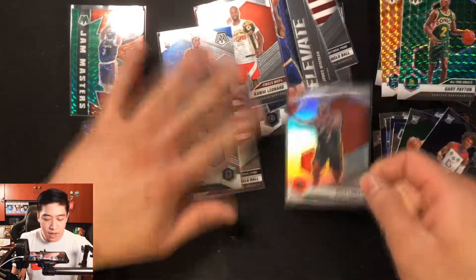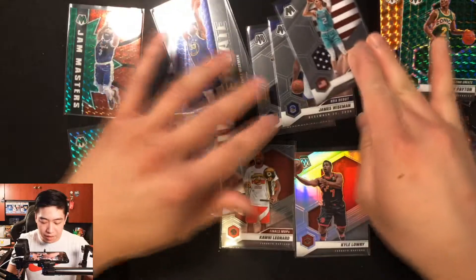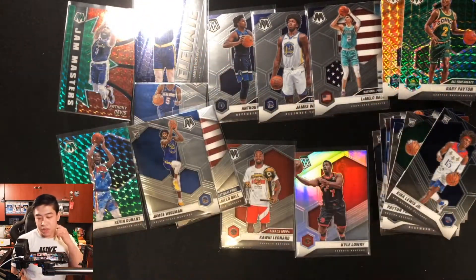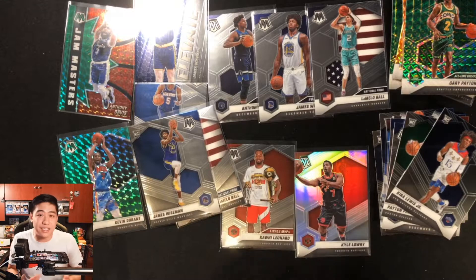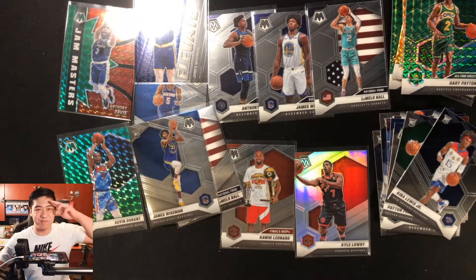Our true silver was Kyle Lowry, plus Kawhi Leonard insert, LaMelo Ball and James Wiseman and Anthony Edwards NBA Debuts, and the National Pride inserts — that's what we pulled today. We opened three products overall. Let me know in the comments if you've opened Mosaic and what you pulled. Thanks so much for watching, always stay hype and I'll catch you guys soon — peace!